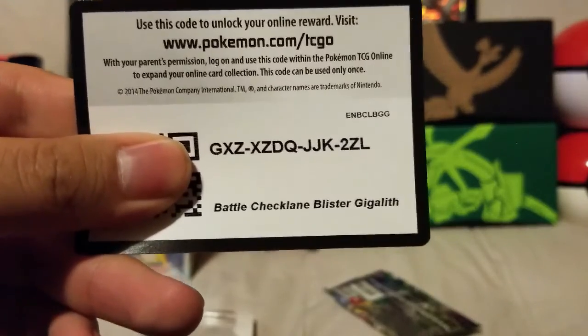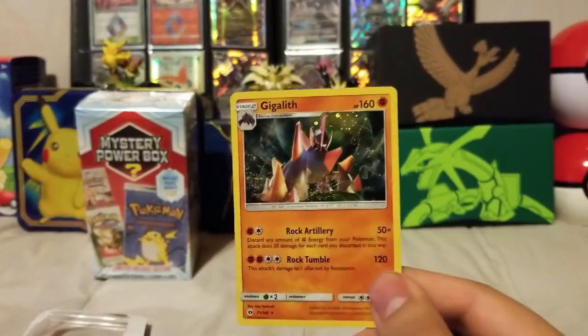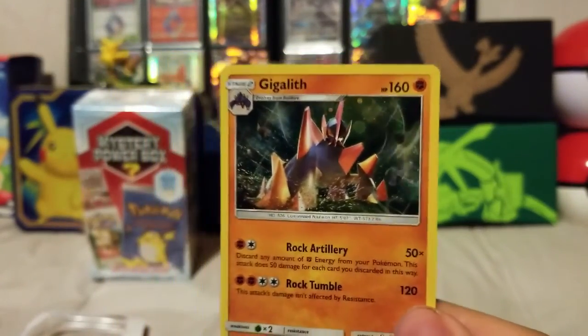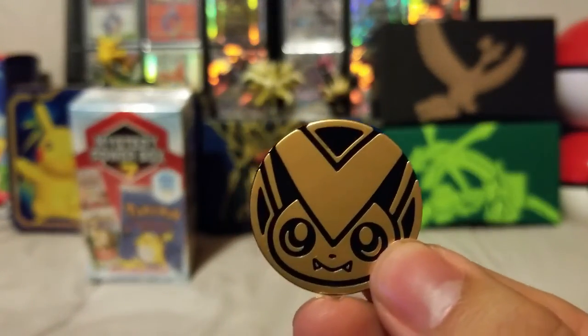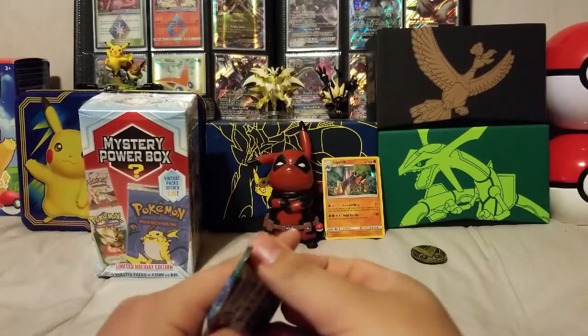Here's the code. Here's our promo — it is a Gigalith, I'll put that here. Here's our coin, Victini. Let's just get into the pack.